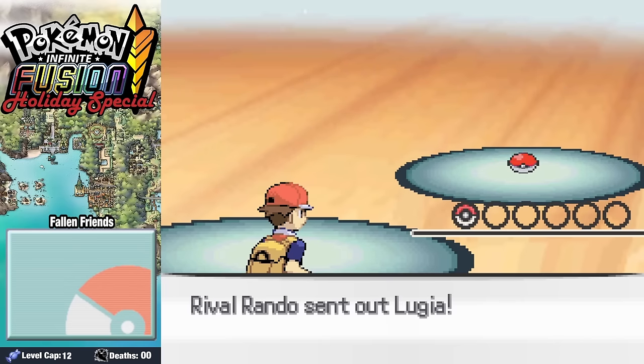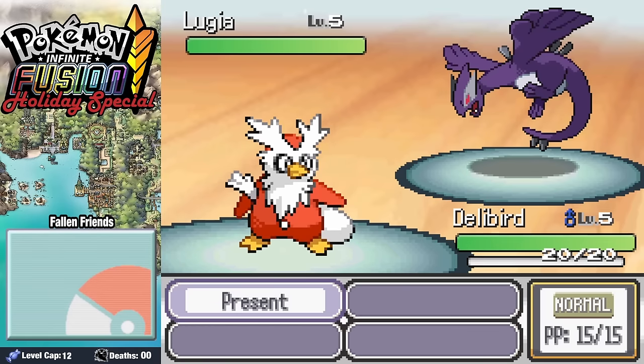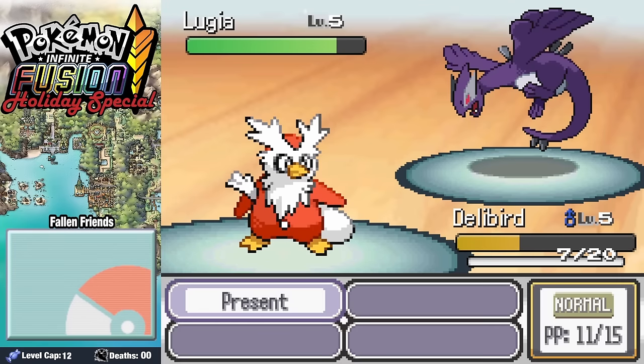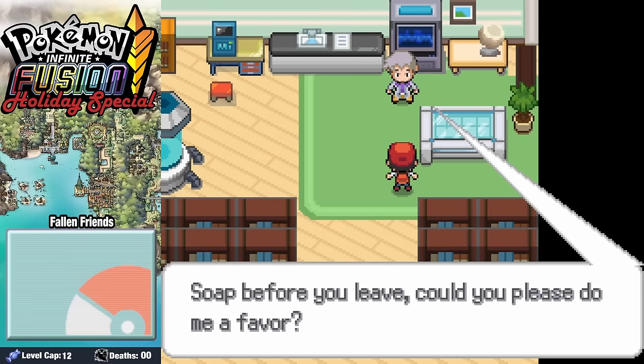After Rando gets his Pokemon from his grandfather, he decides it's time for us to face off in a battle. He sends in his Lugia — a double-fused Lugia is going to be our starter opponent for this entire run? It looks a little darker than usual. Lugia goes ahead and slams us with a couple of Weatherballs, ending the battle fairly quickly. But something is changing inside of Rando — he can feel his Christmas spirit draining. Emboldened by his first win, he goes ahead and leaves the lab, with something dark seeming to grow inside of him.